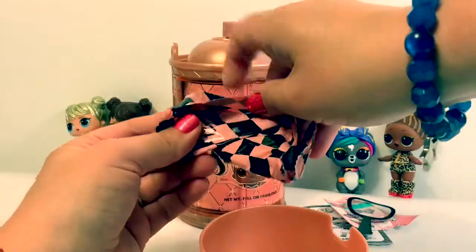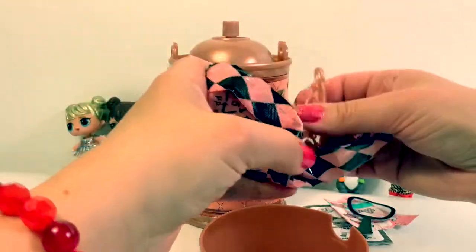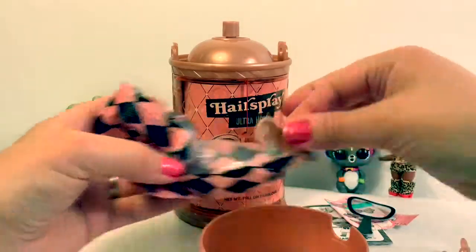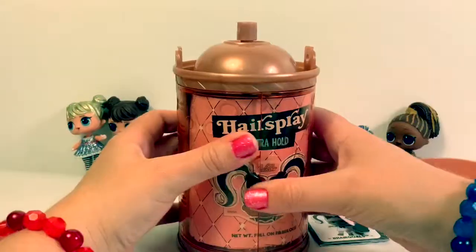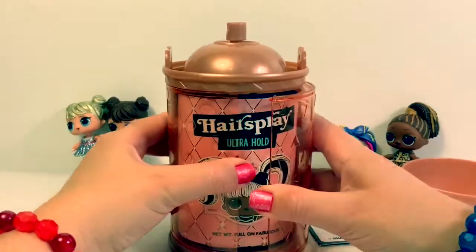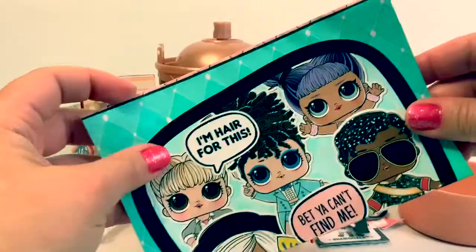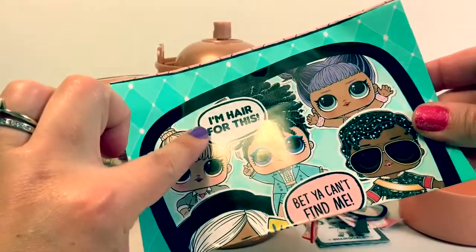Let's see what's here in the top part. Here's a little chain and here's a stand. Wonder which one we'll get. Let's see. Here is the collector's guide. It says 'I'm here for this.'